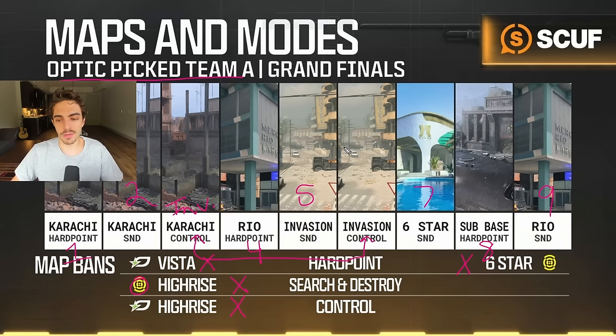That basically details the entirety of the veto process — what we were thinking, what they were thinking. Honestly both teams knew what the maps and order were going to be; the only thing up in the air was whether they'd pick Karachi or Invasion Control for map three. Hope you guys enjoyed this breakdown and the detailed explanation of what's going through a team's mind in a best-of-nine grand finals where you're playing nine out of thirteen maps. It was a really fun series especially because we won. Thank you guys for watching, I'll see you in the next one.